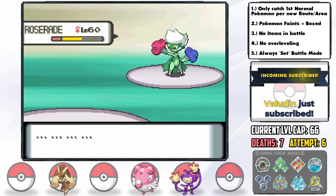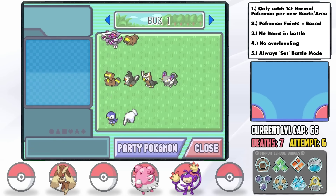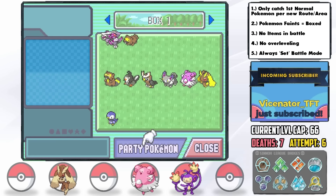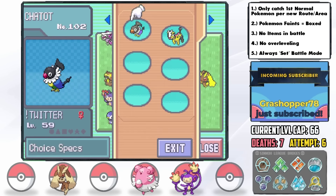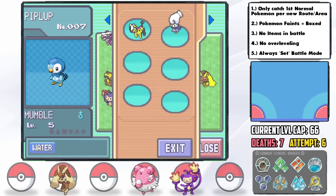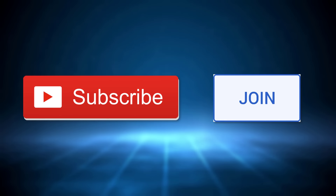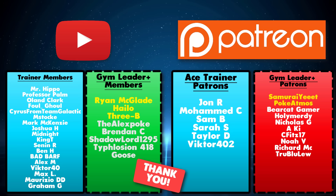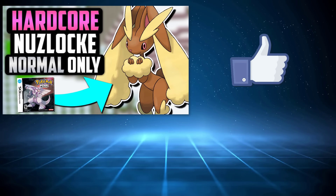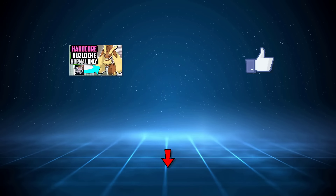After 6 attempts — including 3 going past the 7th gym — with a Monotype team that has no Normal-type super-effective STAB, I'm proud of us. We worked hard for that and definitely showed it is indeed possible. What a challenge this was. If you're looking for a hard Pokémon challenge, this is it. If you enjoyed the run, please don't forget to hit that subscribe button — a huge thanks to my YouTube members and Patrons who make these videos possible. Drop a like below to help the video out, leave a comment letting me know what kind of run we should do next, and I'll see you guys for our next challenge video.